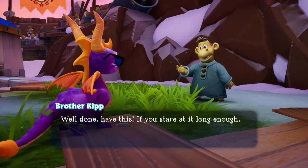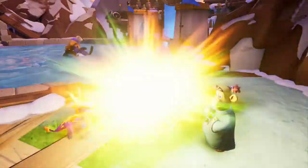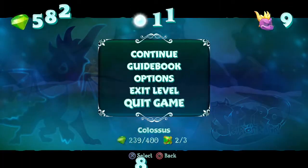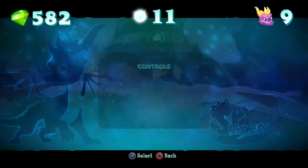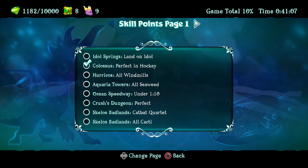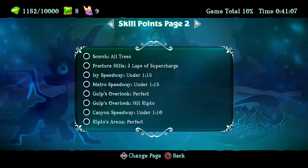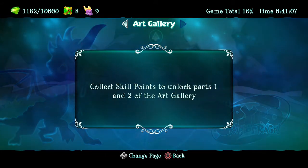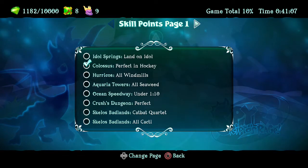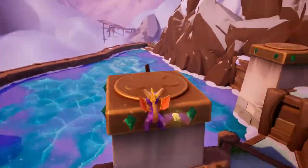If you stare at it long enough, you might not see anything. Pretty sure that's just going blind. Also, what did it mean by skill point acquired? Options — guidebook — skill points. Land on Idol. So I guess there is some way to get to that. Unlock skill points to unlock parts one and two of the art gallery. So they look to be just like regular achievements — unless they actively go towards completion percentage, I'm probably not going to bother with that.